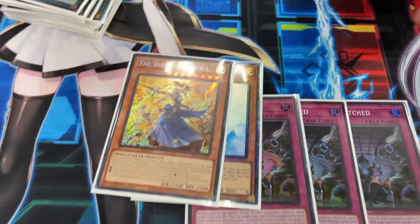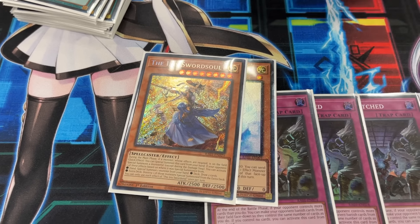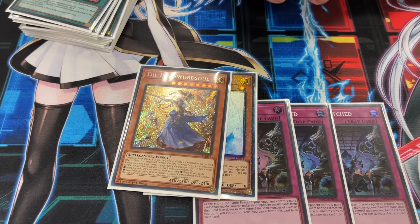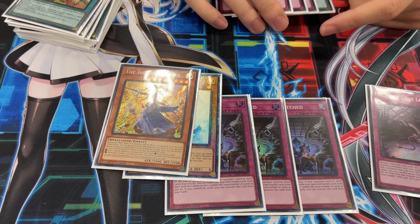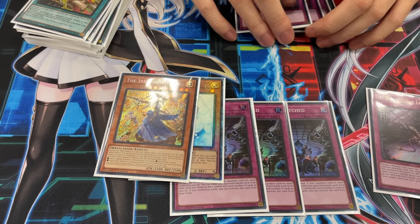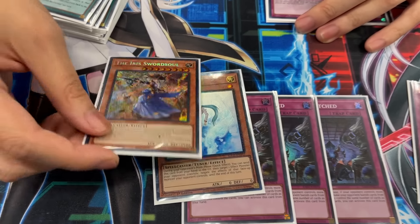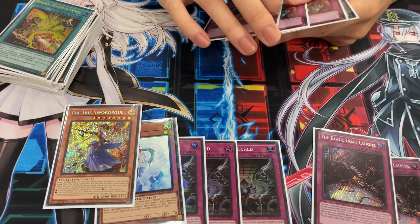One Iris Sorcerer. It came up in testing where I needed an extender after going through all my Synchros and didn't really have follow-up. Sometimes you need another body to push for an S:P play. This also helps make Synchro 12s because it's a level 8, and it also helps make a light Chaos Angel, which is a really strong card. It's searchable. There are a lot of cards in the format summoned from deck, like the Snake-Eye cards. When Iris Sorcerer is summoned and someone summons from deck, you can draw two — and drawing two in a Runic deck is always very strong.